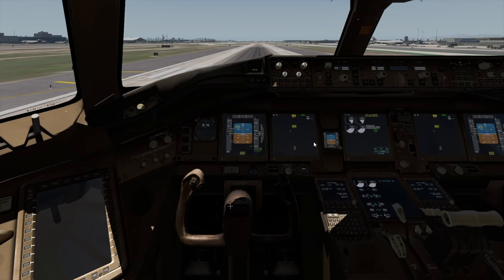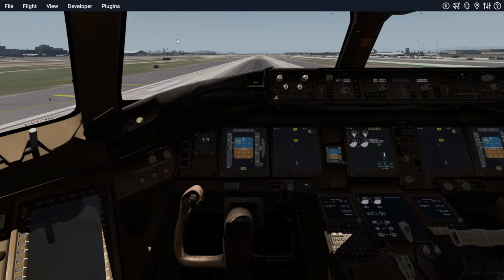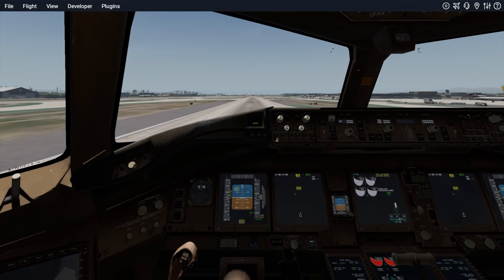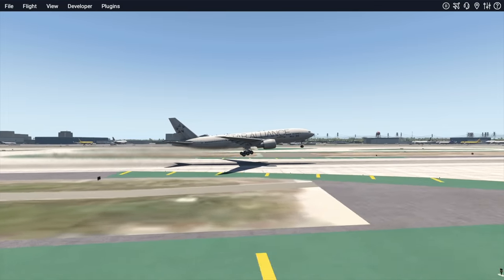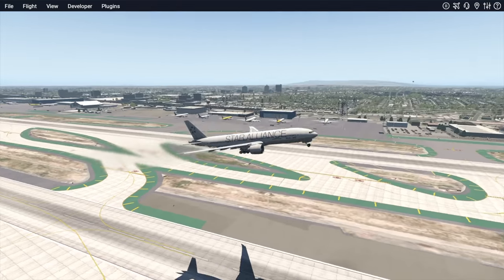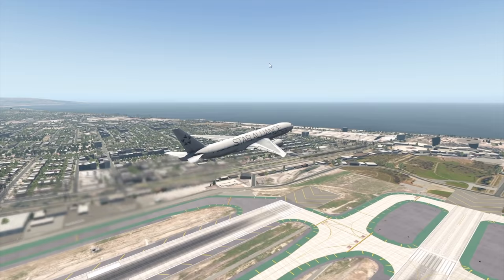And see what happens after takeoff. Now, this flight simulator can recreate pretty much everything. But the thing is, we do not really know what caused the compressor stall because that is still unclear — no one knows what actually caused it. But we can still recreate the engine failure. Okay, rotate! There we go. The LAX scenery is very challenging for this computer to handle — this is a big city and there's a lot to render. Now, very shortly after takeoff, the compressor stall started happening in the right engine.